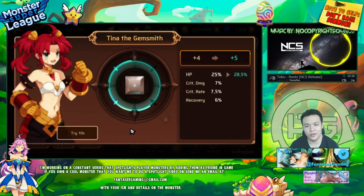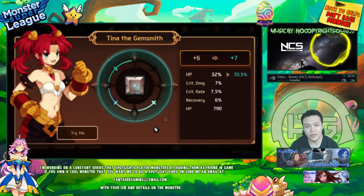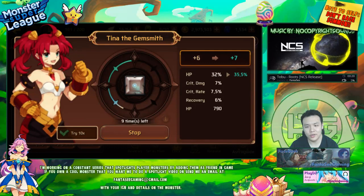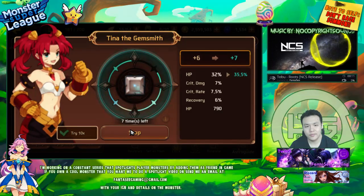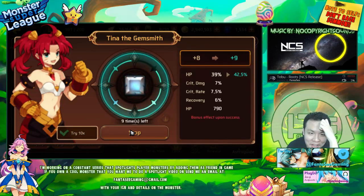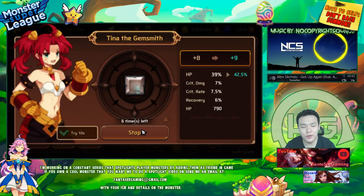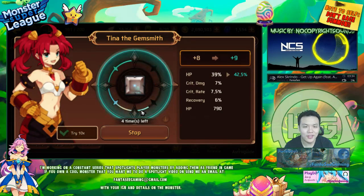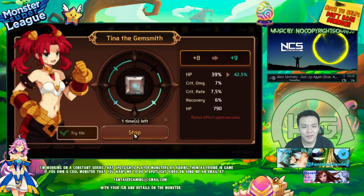This one still has a chance — it has 7.5% base crit rate. I literally just needed it to go into crit rate once and I win. I'm going to use a try-times-10. Gemming up monsters is harder and harder now. It used to be so easy — you could just gem them up whichever way and upgrade. But nowadays you have to power them up first and then find that perfect gem before you use it.